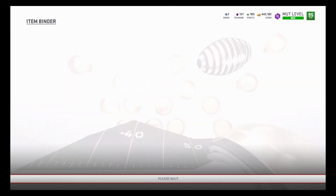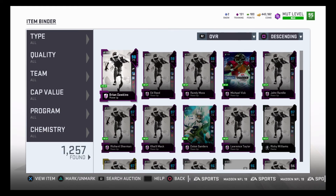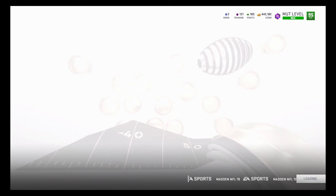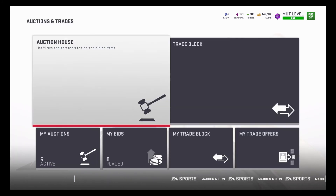I think with this promo you can definitely come up if you snipe some cards. Right now go look for the 93 overalls — just sit there and filter by the playoff promo; you're more than likely going to be able to snipe some. This is Muttrock — like and subscribe to the video. Brief overview today, more to come. I'll let you know our progress later. Peace, I'm out.